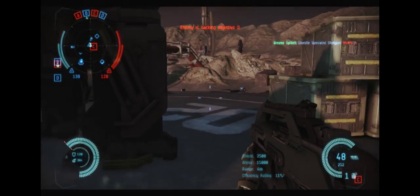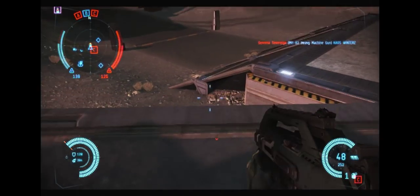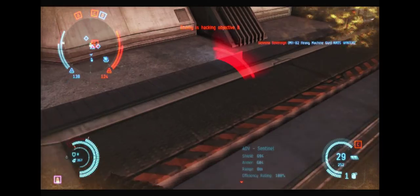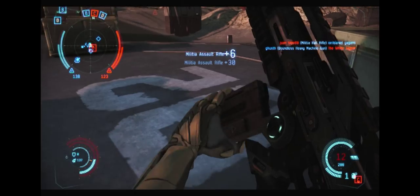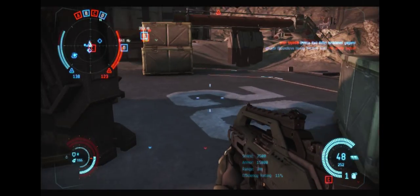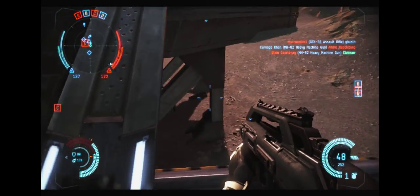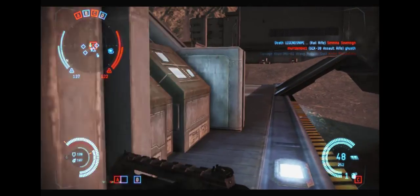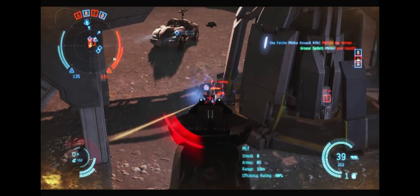The assault rifle is in a much better position than it was, but it's still going to struggle a little at range — both long range and close range. Because it can be outranged by the combat rifle, scrambler rifle, and rail rifle, you have to be very careful about letting enemies engage you at their optimal range, because it's likely going to be outside of your optimal range.